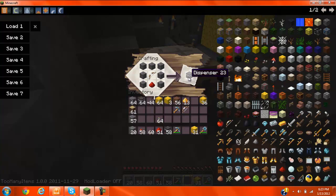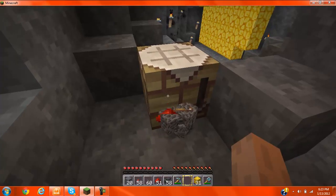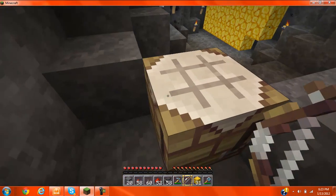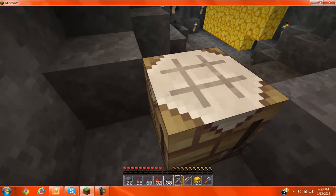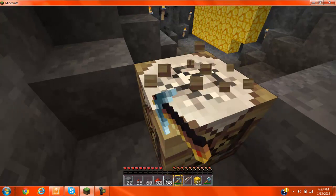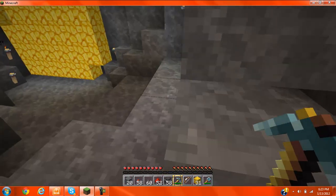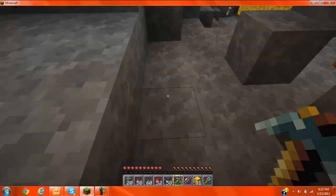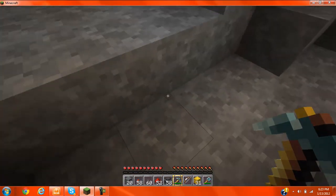After you've repeated your process twice, you want to make sure you have your dispensers. You're also going to remove your workbench, or whatever you want to call this thing. And now we're going to move on to the actual lever and the redstone.